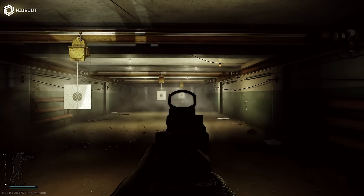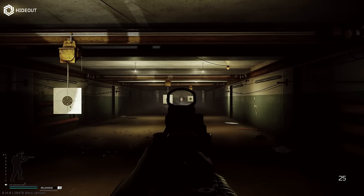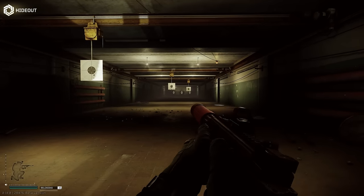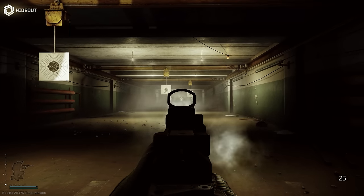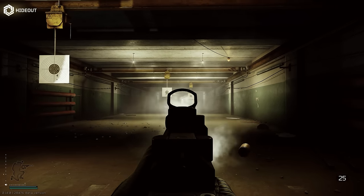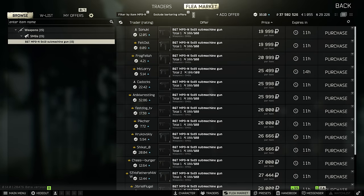These little SMGs are honestly some of my favorite guns in Tarkov. They pack a lot of firepower into a very small package, they're cheap, they fire fast, they have low recoil, and they're truly awesome for fighting in really close quarters. I often take the MP9 as a secondary when I'm running bolt action rifles, because it really doesn't cost much more than a pistol and it offers you a lot more firepower.